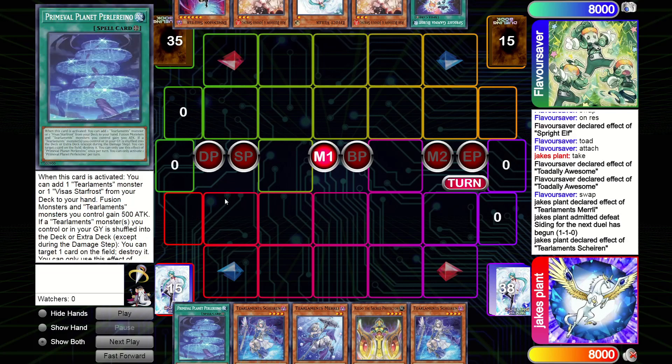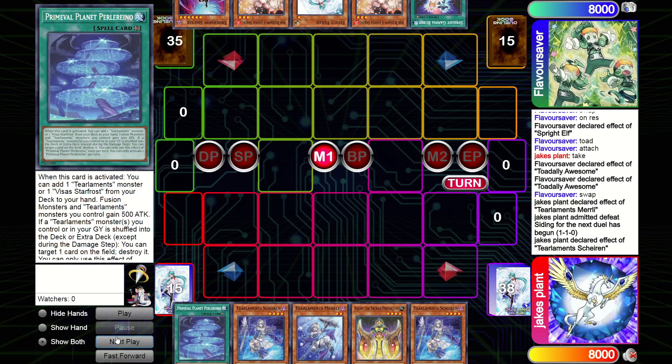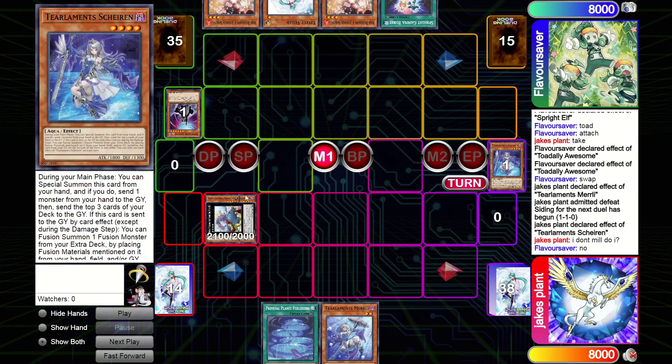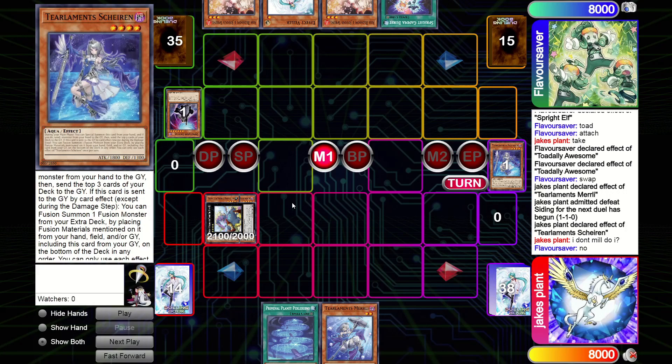Game three - the problem with Spright is when they're playing 21 hand traps going second, they have so much chance of breaking through. I always try to start Merli or Shiren where I can because that almost guarantees I can play through a Bested. If Bested hits the first effect, I can Normal Summon - let's say Merli milled a Happiness, use the Happiness effect, get Bested, get the Normal Summon the Kelbeck, make Redo, Redo effect and I'm away. Obviously I get Ash'd so I just go Baguska and pass.